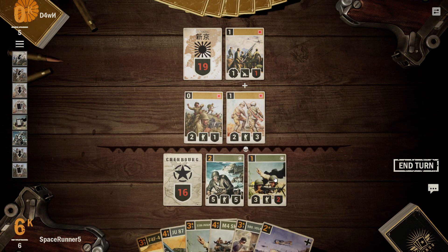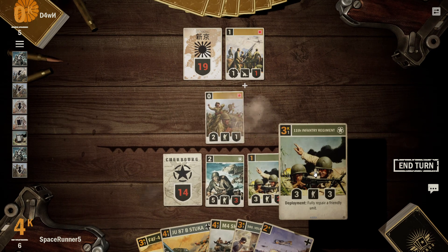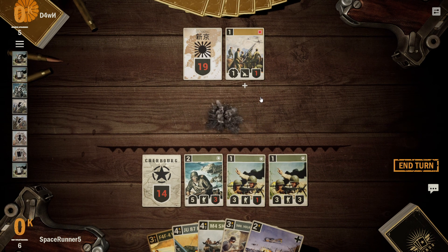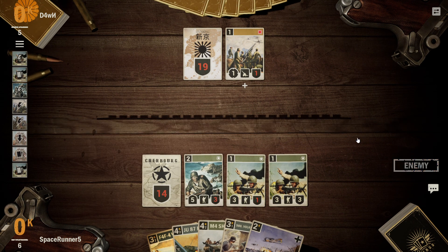I could fully repair this guy just so he lives. Kind of funny. Two damage to the HQ. Repair this guy, he lives. Go ahead and trade. So now his artillery will target this guy. We're going to take the front line. Well, actually that's not for sure — he has a lot of blitz units. It's the Japanese we're talking about.